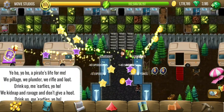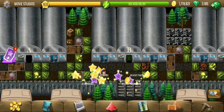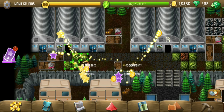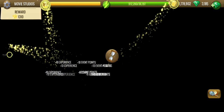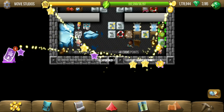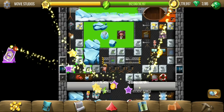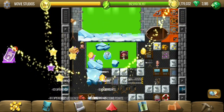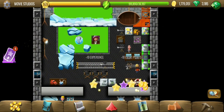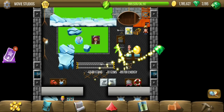On to Stage C — A, B, C — but I'm going to check out stages G and B first. Those are some big sets. That's a level up — 90,000 more energy.